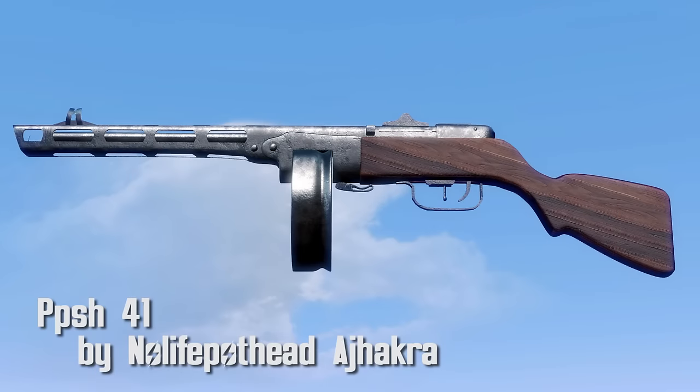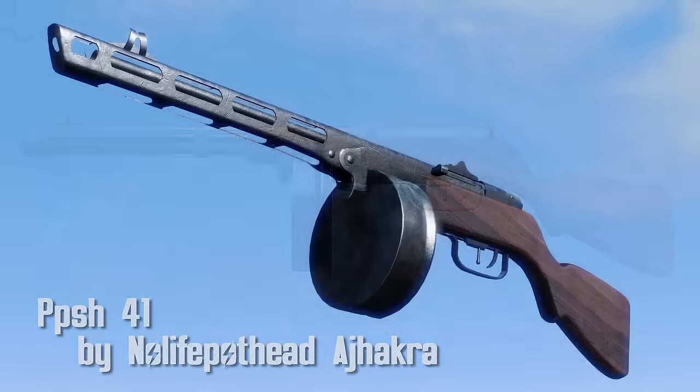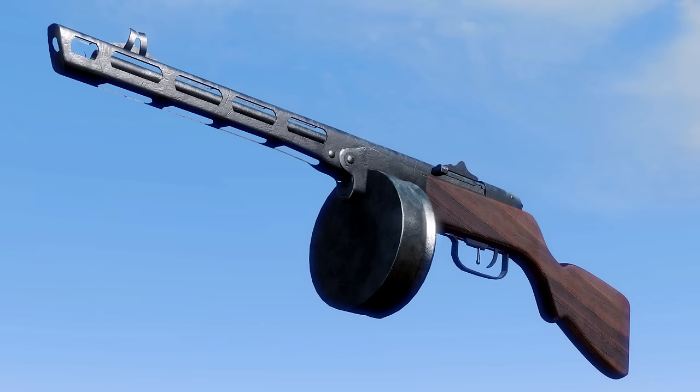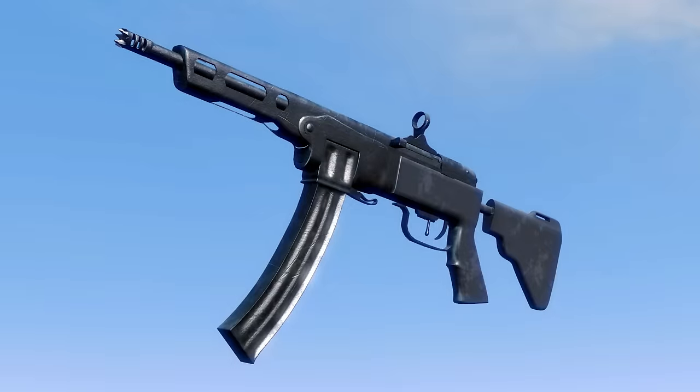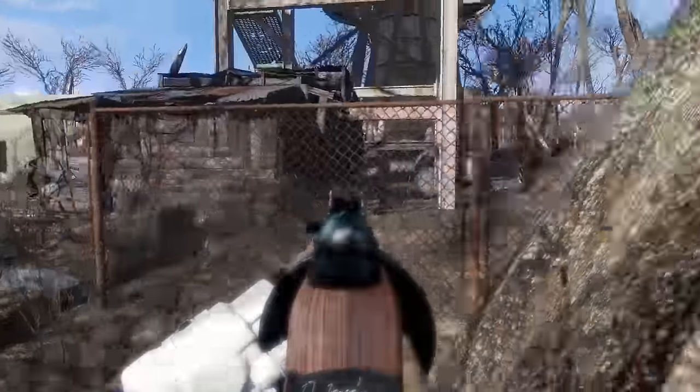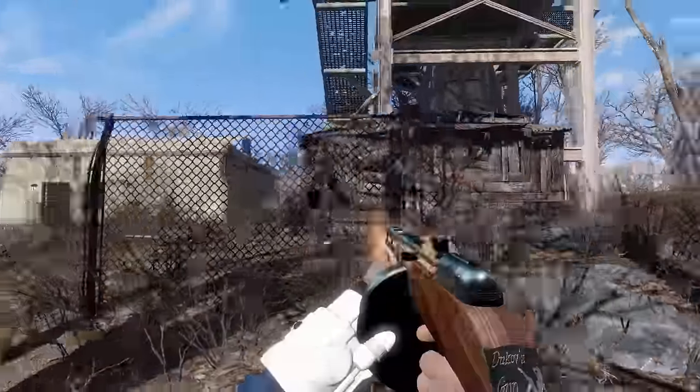PPSH41 by NoLife Pothead Ajhakra. It's bedtime for Babushka with the PPSH41. This is a beautiful weapon with a ton of mods for everyone to enjoy. There are 9 receivers, 2 barrels, 2 stocks, 2 mags, and 2 sights.